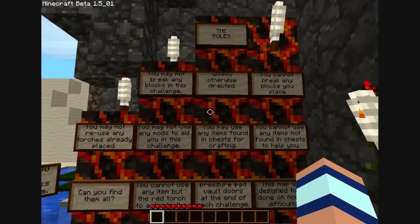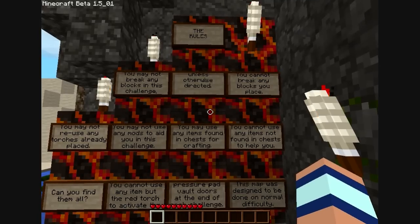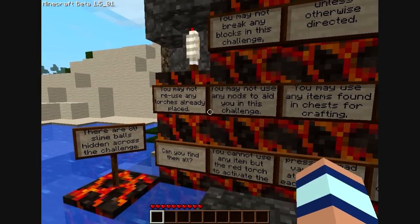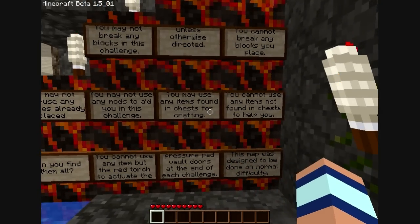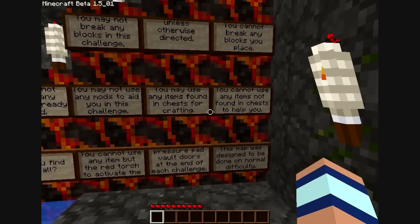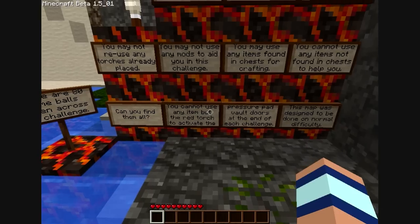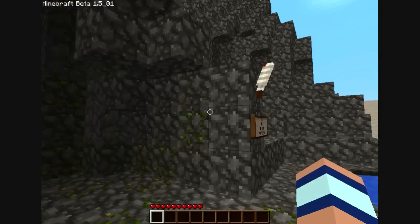The rules: you must not play any blocks in this challenge unless told to. You can't pick up blocks you place either. Don't pick up torches, don't use mods. We can craft items, but you can only use the ones found in chests. There are 80 slime balls in the whole map to find.